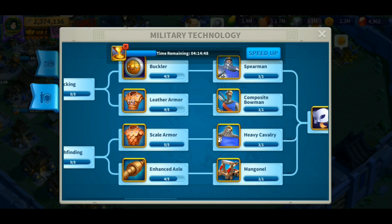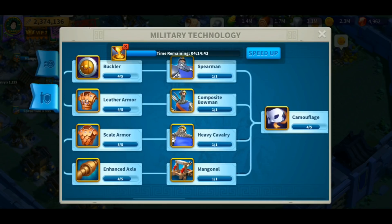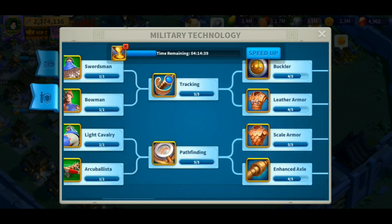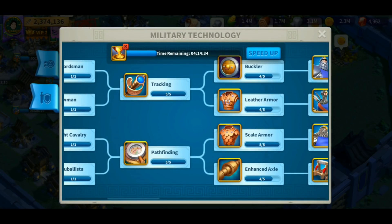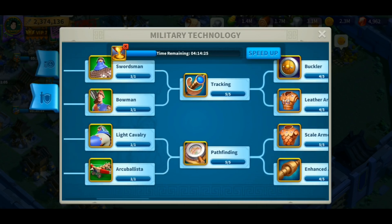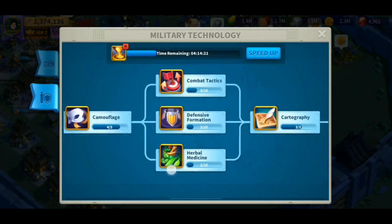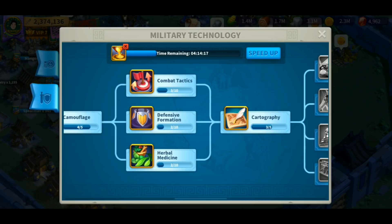Tip number two is to research your tier three units as fast as you can, because this will help you be a contender in this game and you're going to be able to train a lot of troops right away. Don't worry about the buffs from these research nodes — the increase of defense and attack — just do the bare minimum prerequisite until you reach your tier three units in the mid and early game.